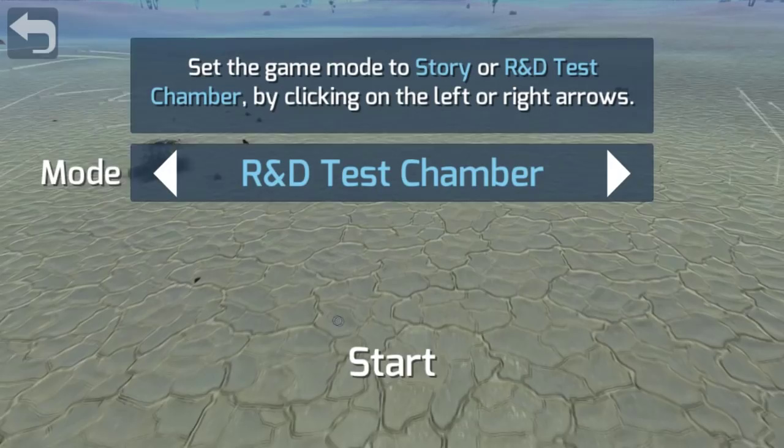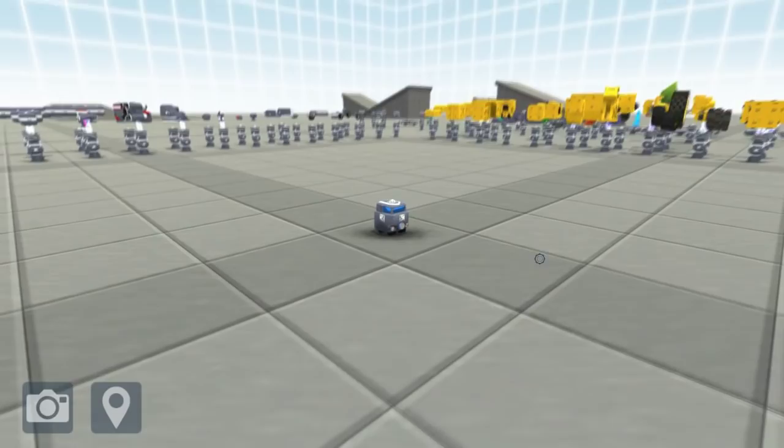Firstly, you're going to need to open up R&D, as this is in test mode only at the moment. Once R&D is up and running, you'll need to press B to enter the Build Beam mode. Once you enter the Build Beam mode, it will automatically bring up the Block Painting part for you to use.